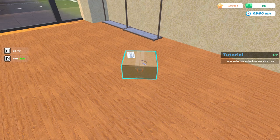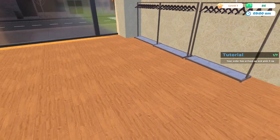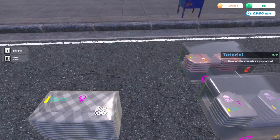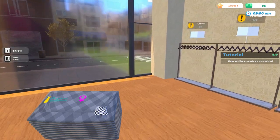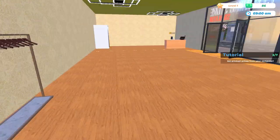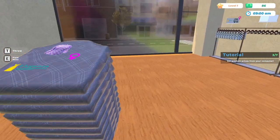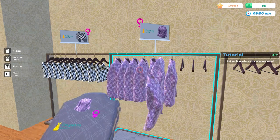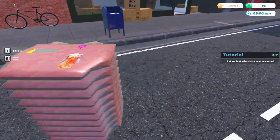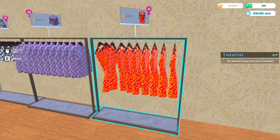Let me grab that and put it right there — that's a little better. Now we can get our items out. I turned off the in-game music because I wasn't sure if it was copyrighted and didn't want to take that chance. We've got some dresses here — just put them on the shelf.